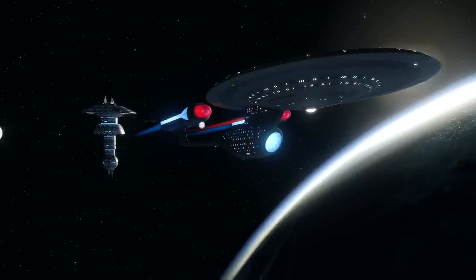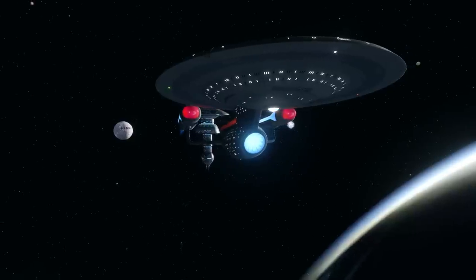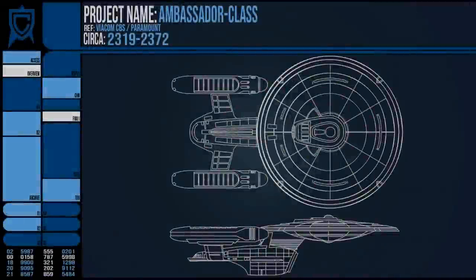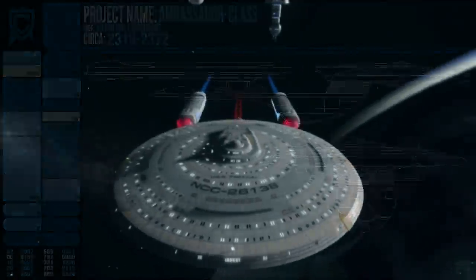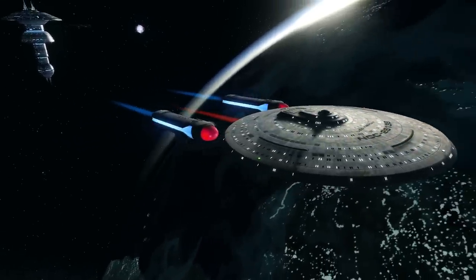For example, the elliptical deflector dish was simplified to a circular one, as was the primary hull. The neck, however, retained the striping effect seen on the Excelsior, although in a smaller capacity. I think that the circular deflector and round saucer certainly give it a look closer tied to the ships of the 23rd century.